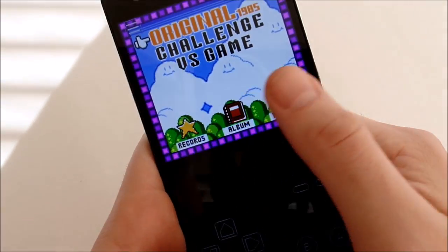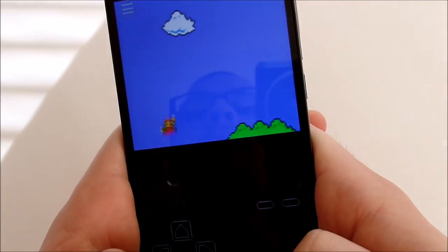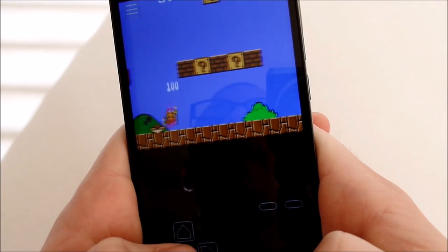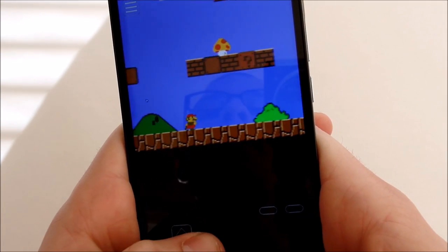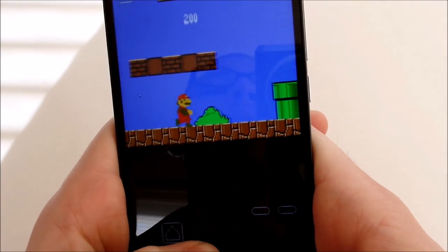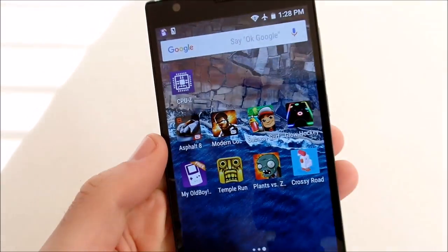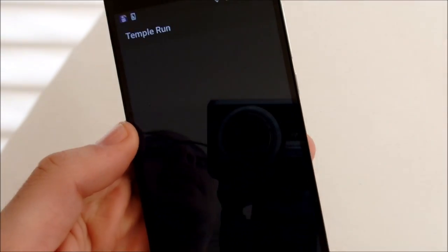Let's play Super Mario Brothers — this is an emulator — and see how it runs on the ZTE Z Max 2. Getting a little too into it, so let's head out and try Temple Run.